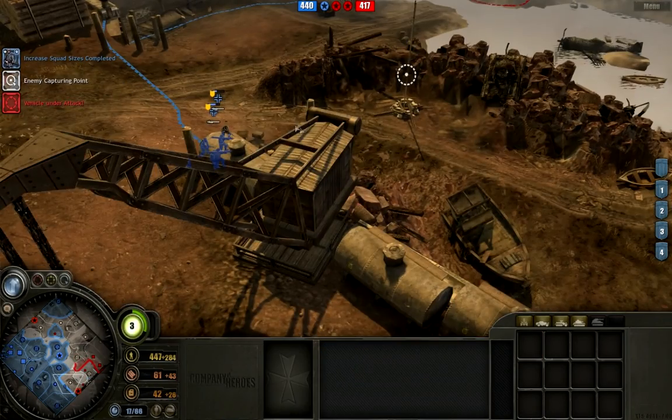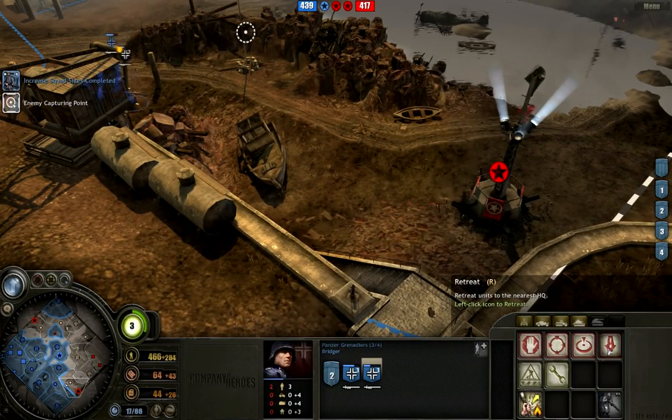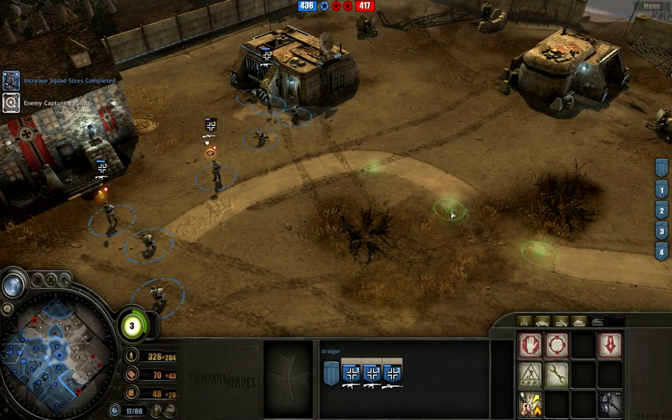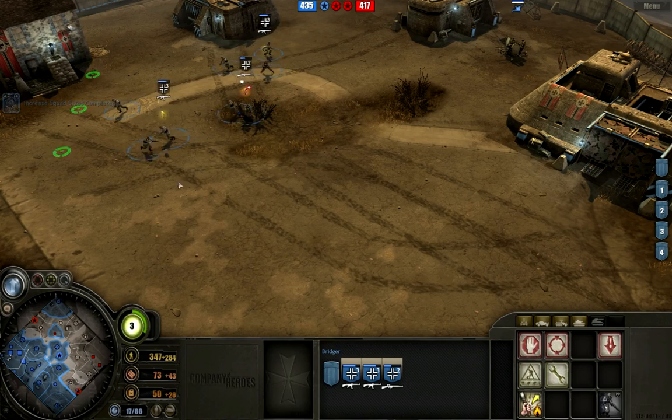It's in trouble — don't let this vehicle go. After that you retreat, after that you retreat. I'm using shift commands to send them back to the base as soon as they're done. Now I've got larger squads and MP44s on two of my squads, so I'm going to be in pretty good shape here.